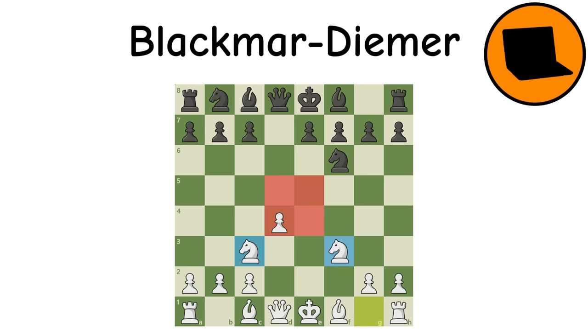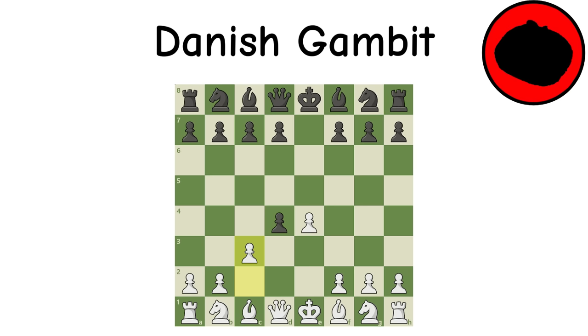Danish Gambit: A favorite among beginners, the Danish Gambit consists of sacrificing the central D pawn and optionally a second pawn too, which is essentially a more extreme gambit. More pieces out and domination of the center, but on the other hand white is down two pawns. Beginners absolutely love this gambit because few people know the proper defenses, giving white fast checkmates and attacks.